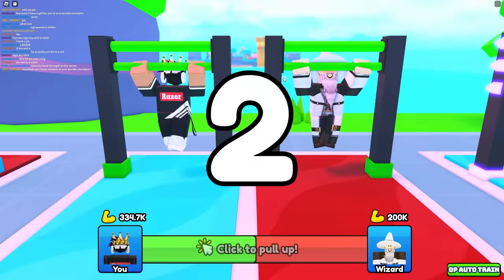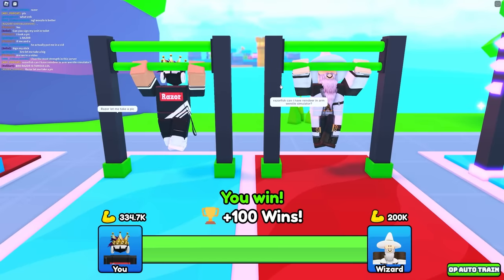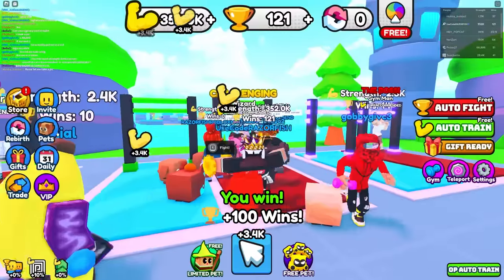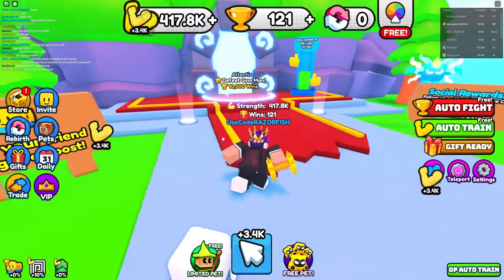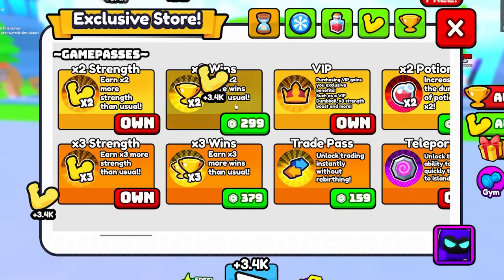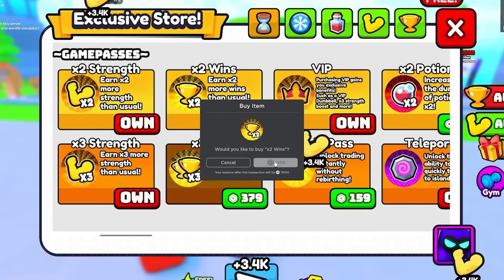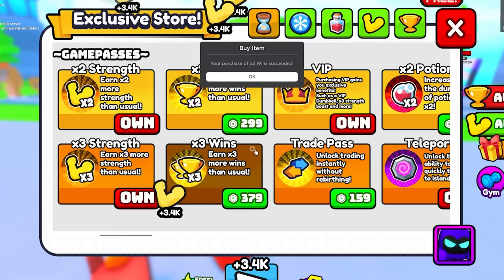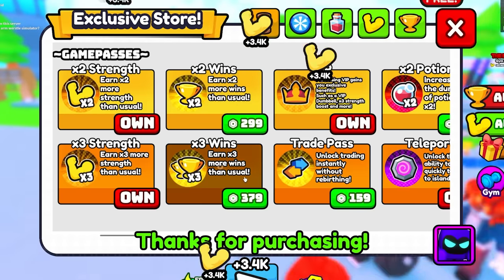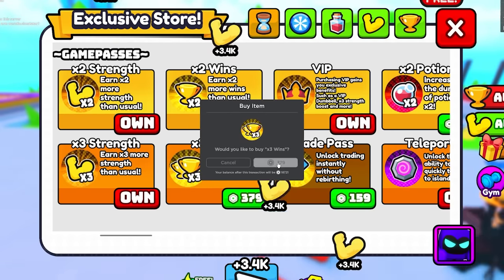How about the wizard? I have 334,000 strength and — beat him! I got 100 wins from that dude, which is insane. For the next area you need 10,000 wins and you gotta beat the gym man. We should get even more wins, so let's buy two times wins and three times wins so we can do rebirths and buy better pets.